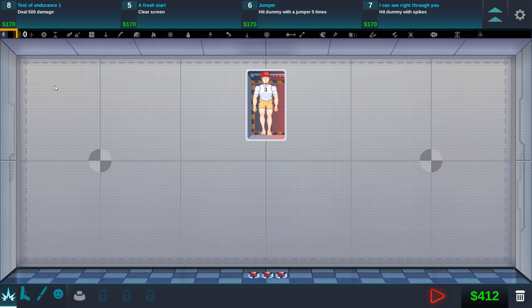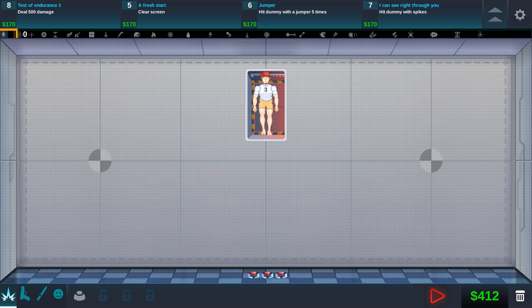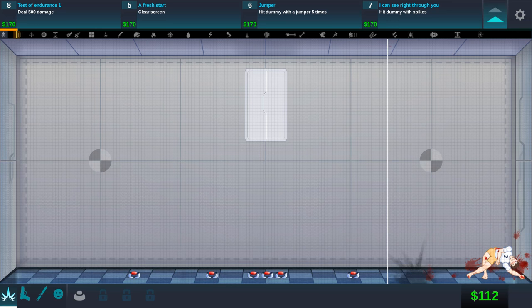I'm just going to focus on the quest lines. First of all we have to deal 500 damage. There is a damage indicator here — we can click it and it will tell us how much damage happened last time. We did 279 last time with 3 mines, so we got to do a lot more damage than that. Let's go a little more crazy, drop a few more mines. He went right in the corner, got him a little bit — not enough to deal 500 damage though.